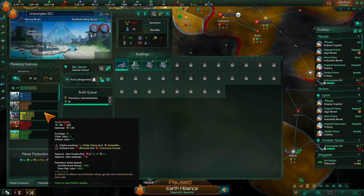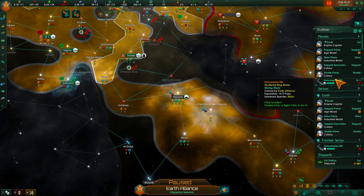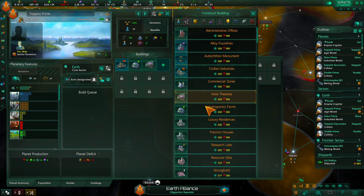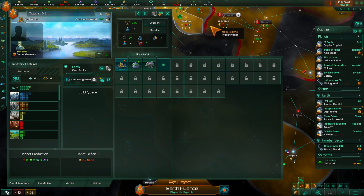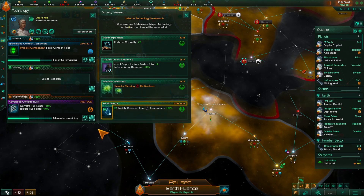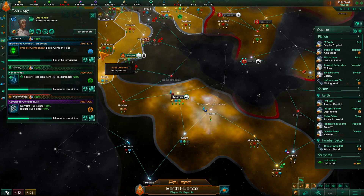Housing — more housing than that. Technology discovered. Don't have that yet, that's why I can't do it. Naval capacity. Naval capacity is 35, 33 — let's grab that for right now.